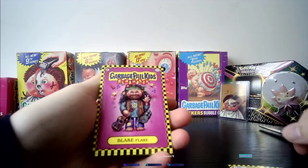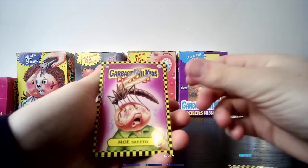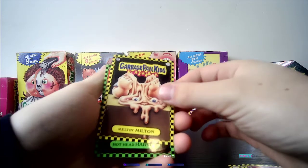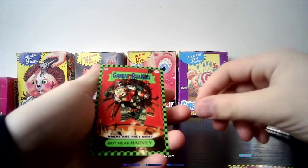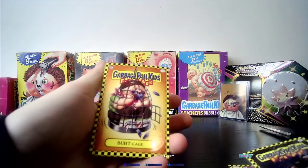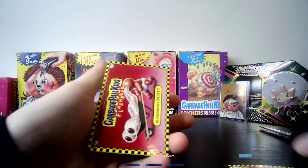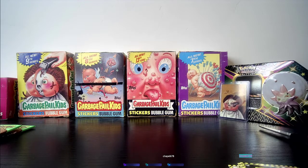Here we go, pack number two — Nasty Nick, there we go! That's a good one. So we have Nasty Nick and Atom Bomb. Hothead Harvey green, Where Are They Now — let's go! So now we've got both a green and a pink parallel of this exact same artwork, which is awesome. We just need the regular parallel. Wow, we pulled some crazy stuff — and we did pull a Nasty Nick base parallel, which is really awesome.